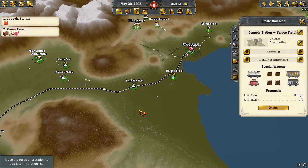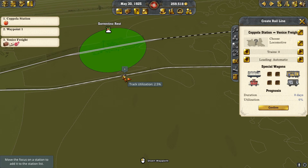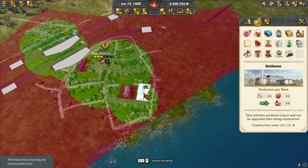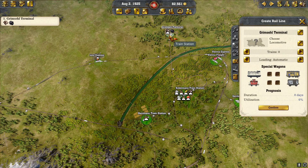We don't want to go through the vegetable station though — that would not be good. There we go. Dijon has grown enough so we're going to put a sawmill down. Venice has grown so we're going to put a distillery down.